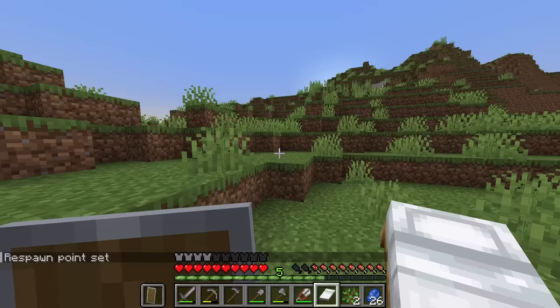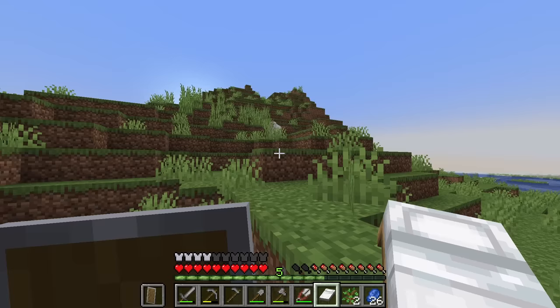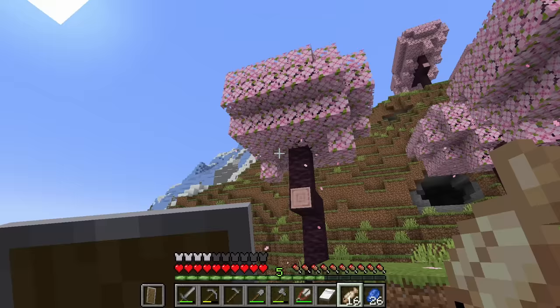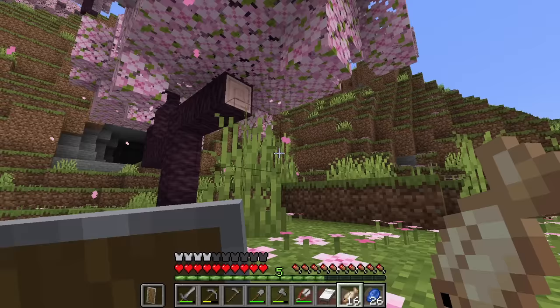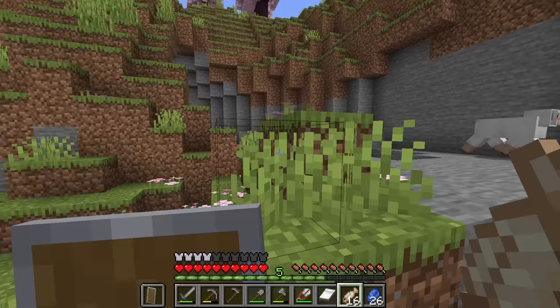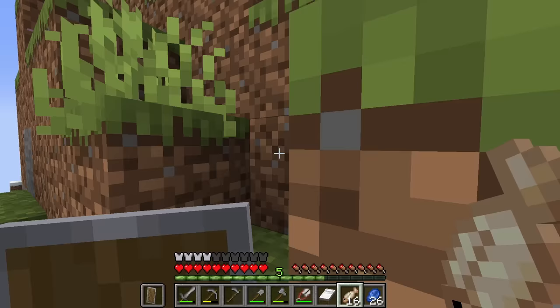We do have shears so we can get wool pretty easily and we'll just craft ourselves another bed. New bed crafted. Now off to check out the cherry grove — look at that with the icy and snowy mountain, it's going to be so pretty. I love the 1.20 update. It's so cool. And the cherry grove biome — oh it's so pretty. I don't think that we're actually going to base inside of the cherry grove necessarily, but we are going to base around it and use it as a backdrop along with the mountain.